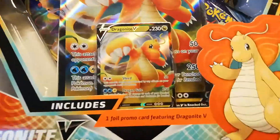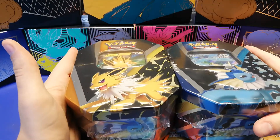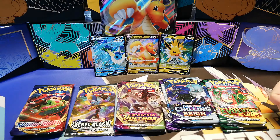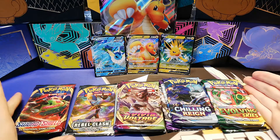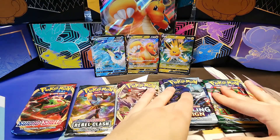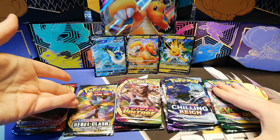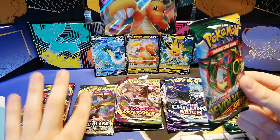I'm actually curious what's going to be in here because the Dragonite already looks pretty cool, and I like the big cards. Let's skip over to having everything laid out here. If you see anything different on camera it's because I changed it a bit to show the packs off better. The tins came with Sword and Shield, Vivid Voltage, Chilling Reign, and Evolving Skies, while the box came with Evolving Skies, Chilling Reign, Vivid Voltage, and Rebel Clash.